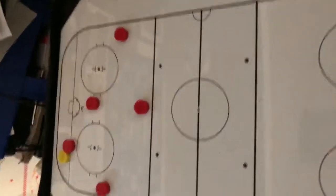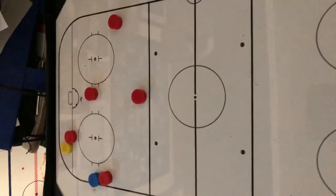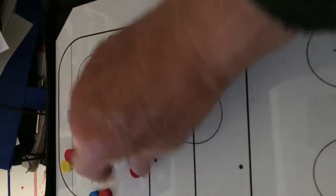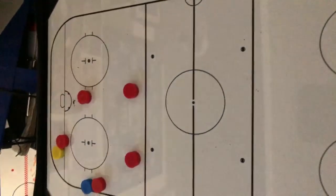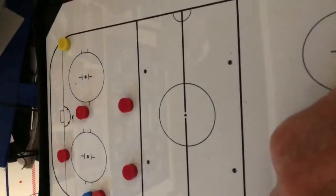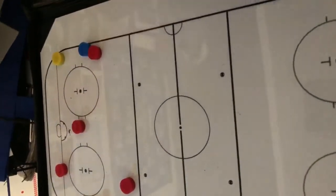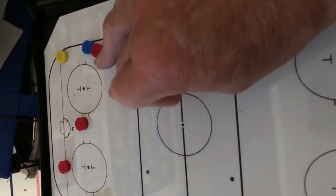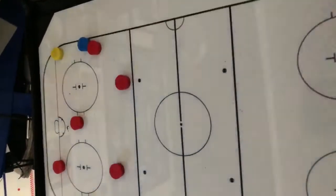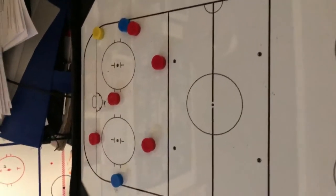The left midfielder is going to pinch down right there. The middle back slides over to the puck side always. The right back right here — if they were to rim it, the right midfielder down there — middle back slides over, left midfielder on the top. So you have that high umbrella all the time.